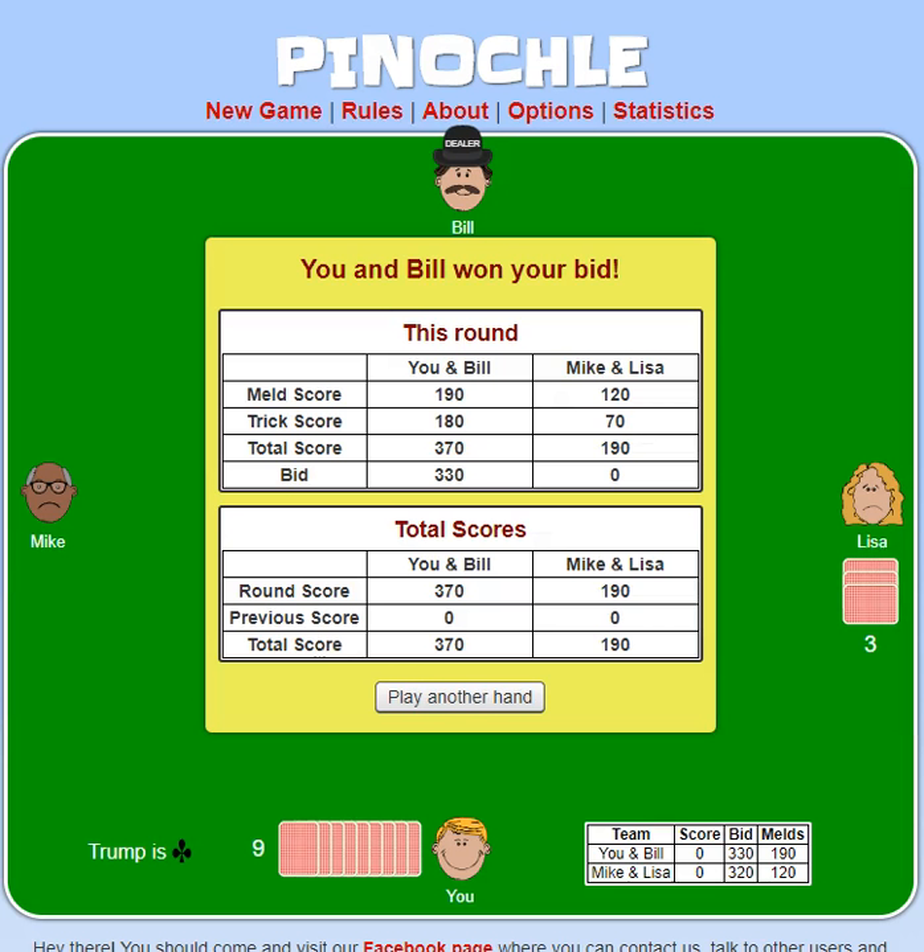The game goes until one of the teams gets 1,500 points. If you make a bid and you do not get that bid, you will go negative the full amount of your bid. So if we bid 330 in this round and only got 320, we would go negative 330. There are some more subtle rules in there. If you do play on this website, cardgames.io/pinochle — I'll have the link in the video description below — you can check out the rules and switch out with options. But that's Pinochle; it's a fun game. Enjoy, and I hope that tutorial was helpful for you.